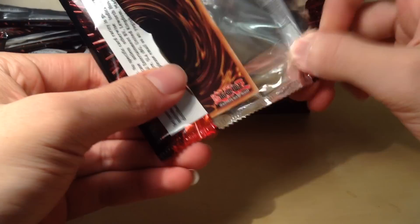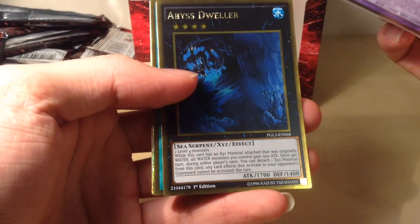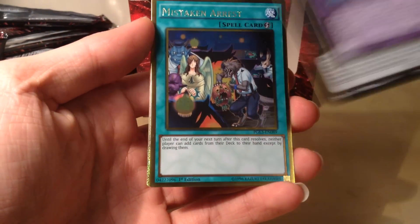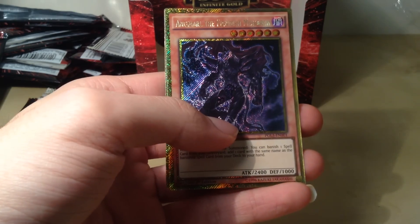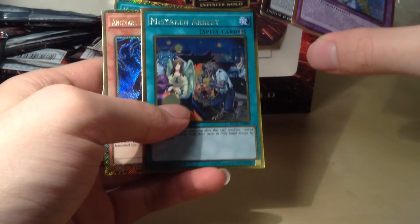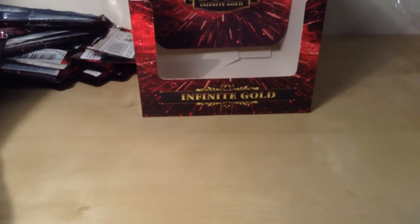For the final pack, hopefully we can get something good. Dante Pilgrim of the Burning Abyss — that's something I guess — Abyss Dweller, Mistaken Arrest — that came out in Clash of Rebellions as a Secret Rare — Angmarl the Fiendish Monarch, and a Cosmo Town. Nothing too fantastic there, maybe the Mistaken Arrest. Overall I did get a Storming Mirror Force, and two Red-Eyes Flare Metal Dragons — that was pretty nice.